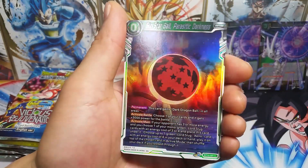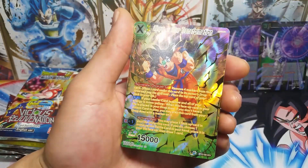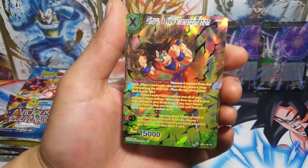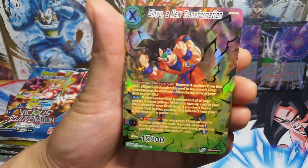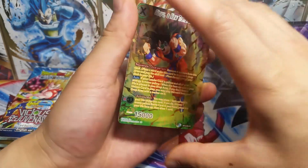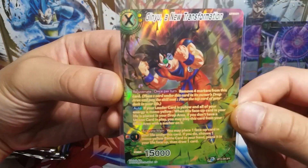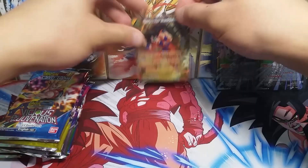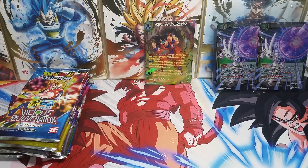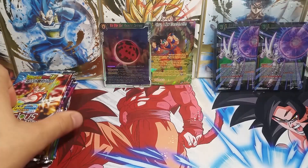We get a foil 6-star ball — that is a great foil to start off the pack. And we got an SPR Ginyu, a new transformation. Just as I was saying, there is no guarantee of anything, and we get the SPR Ginyu. As most of you guys already know, I love anything that is evil Goku, and when you get a Ginyu Goku with the scouter, he just looks awesome. Great start to this video with some first pack magic — we get the SPR. Let's go with the next pack.